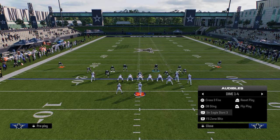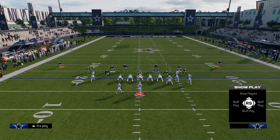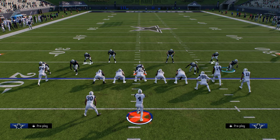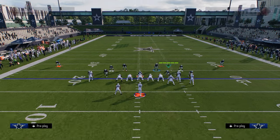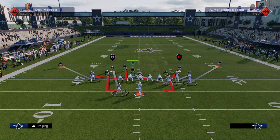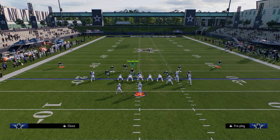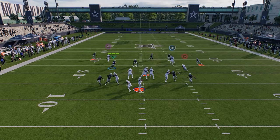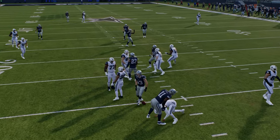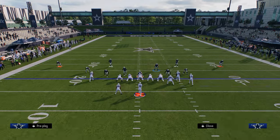Lastly, you could go to a DB Sting look - DB Sting 2 Buzz if you want the zone version. Again walk these slot corners off like this, get back to your user. I like the user over in here, and now you can start to send five once they start to block the running back. As you can see, really clean pressure at the quarterback.